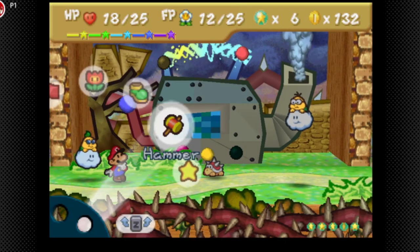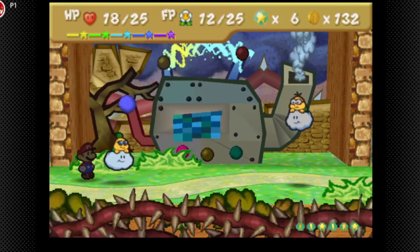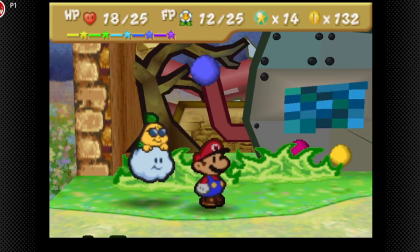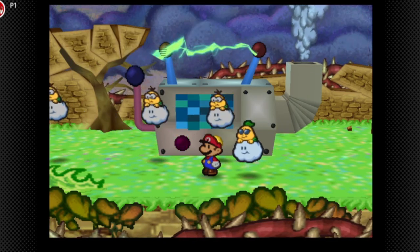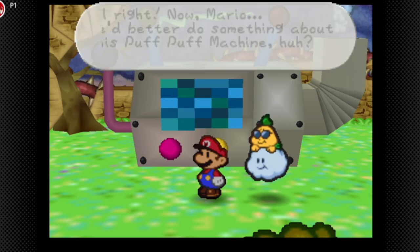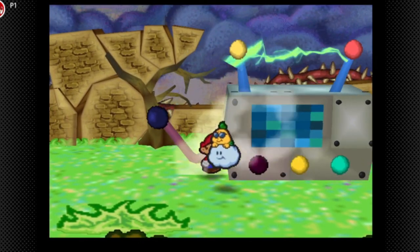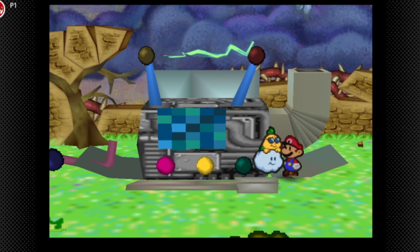We can get some more star points than we would have gotten. There we go! We only got eight star points out of that — to be fair we're pretty high level for this point in the game. Look at those chumps run away! Now we have two FP healing items but let's just break the machine with the hammer — and we destroyed the Puff Pump Machine!